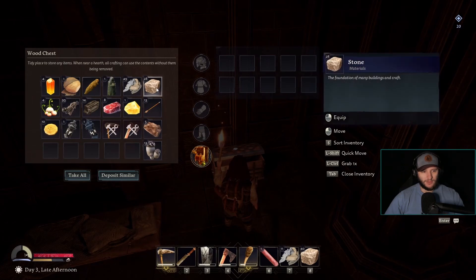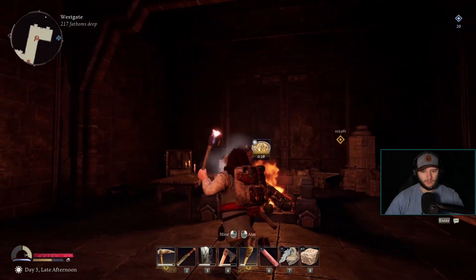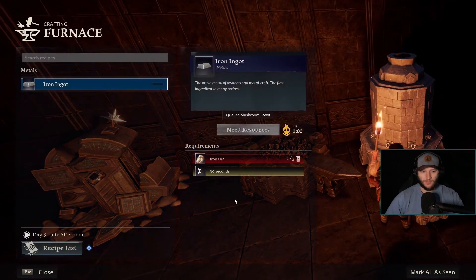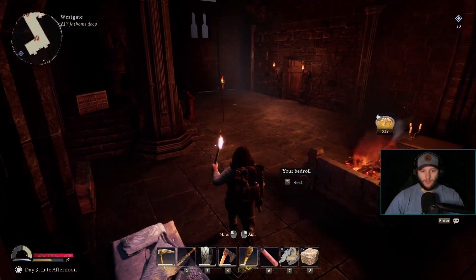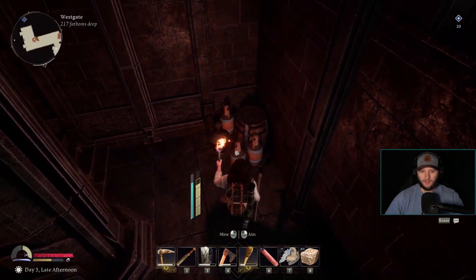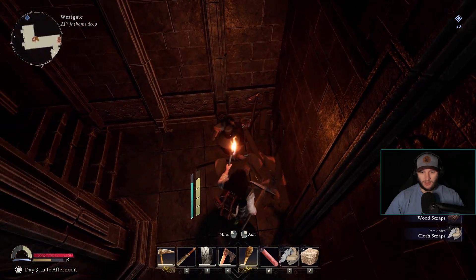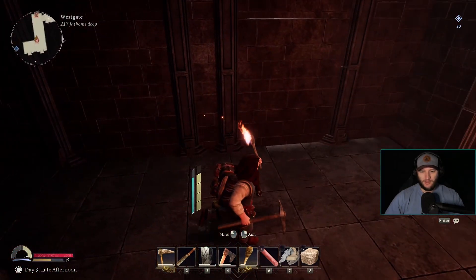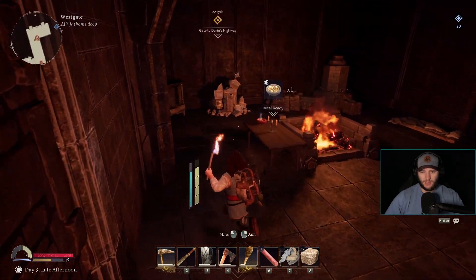Before we go out, then we'll go explore to see - I think there's like a wall over there that can be destroyed. We should probably also look for more iron. Let's make another torch - crafting, torch, make one of those - so now I have an extra one because this one is probably going to wear out in a second.